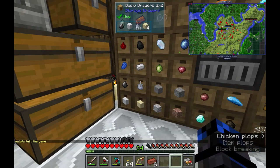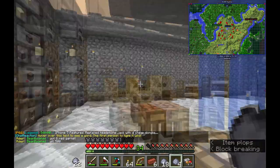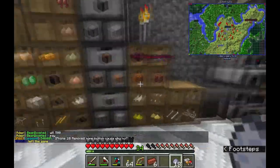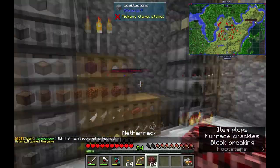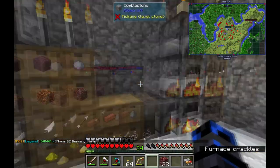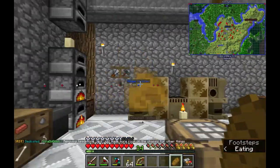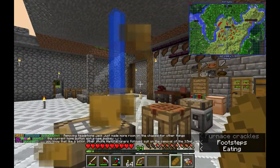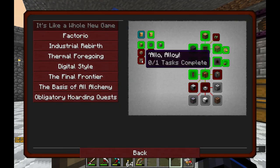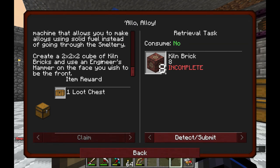I grabbed 2 stacks of it. So in the meantime while you're doing that, I'll just work on the kiln, which is pretty simple. It's the alloy kiln. For those that don't know, it essentially works like the smeltery except it runs on solid fuel and you can't pour things out of it — you just alloy stuff. I'll just melt down half a stack of netherrack just in case. So he's just going to make a quick one of these — you make a two by two by two — and see what he can make with that.